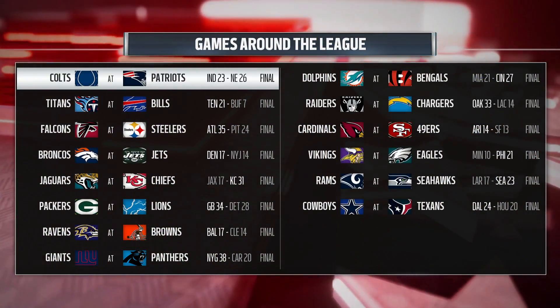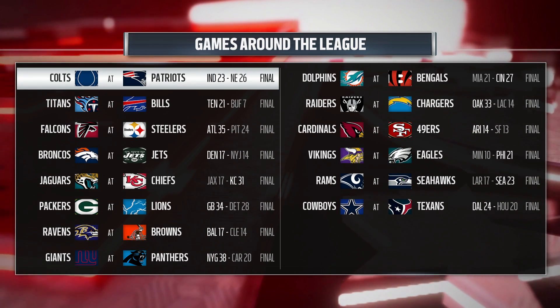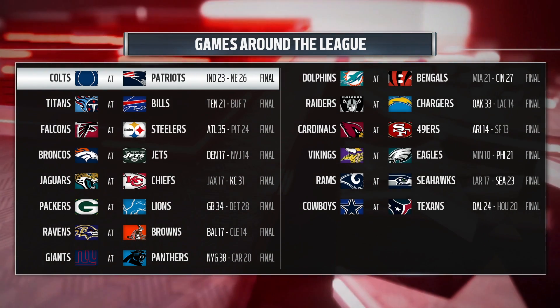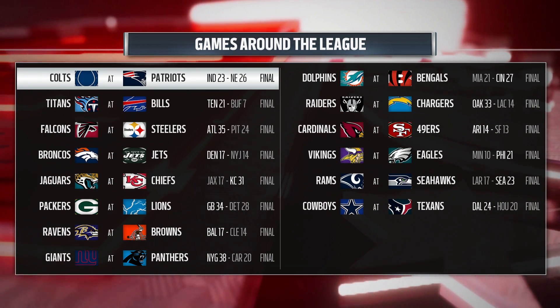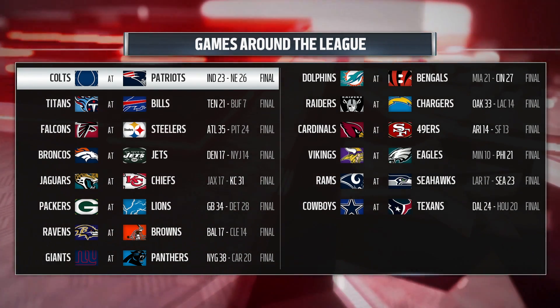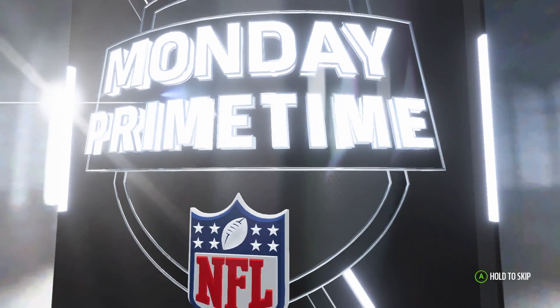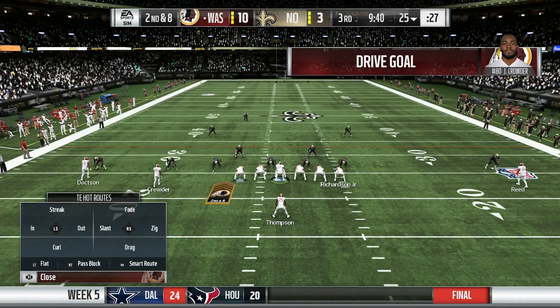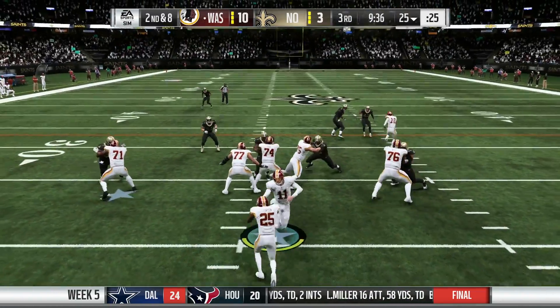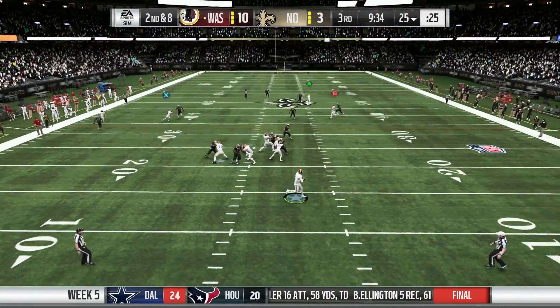Looking around the league at halftime: the Giants actually won against the Panthers 38 to 20, the Cowboys beat the Texans 24 to 20, and the Eagles won versus the Vikings 21 to 10. All three teams in our division end up winning this week.